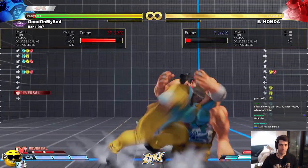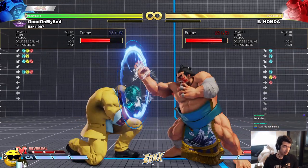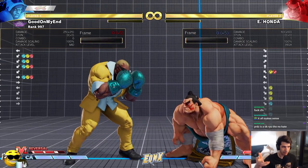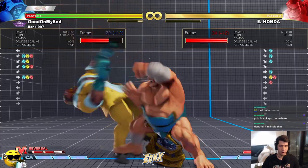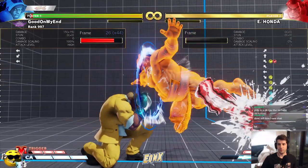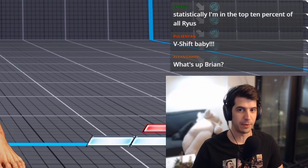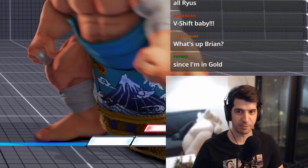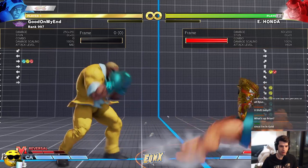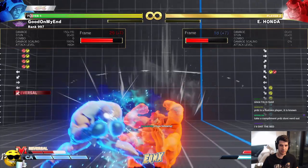You might be saying, 'okay, but you have V-Reversal.' Previously I would just V-Reversal this pretty much every time once he did the EX butt splash — trading meter for meter, giving him his EX bar while I spend my V bar to get Honda off. However, this is where you need to consider the new mechanic. Instead of doing V-Reversal, why not V-Shift? If done successfully where the parry activates, it's actually less expensive than V-Reversal no matter what. V-Reversal costs one bar of V-meter.